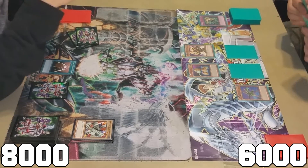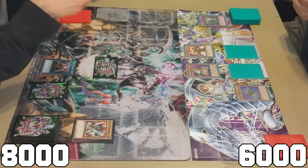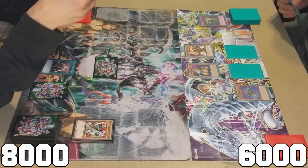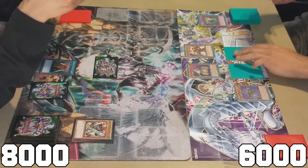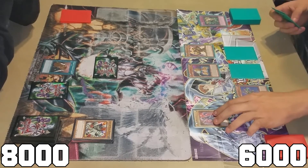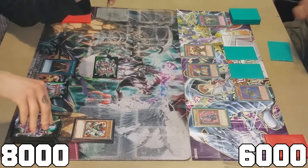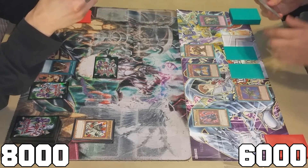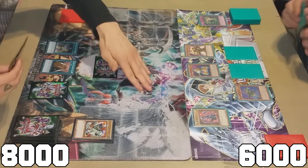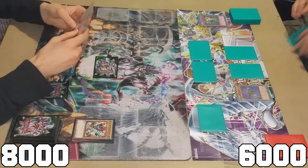Swords is at two counters, my friend. I'm going to normal summon Luster Dragon. I'm building an army, Stevie. Swords is gone next turn, Yugi — what will you do when my Blue Eyes attacks you? I had to make Swords of Revealing Light flip all my monsters face down. They all flip face down! I'll stall there. I'm the master of stalling — Yugi bringing out the stalls.